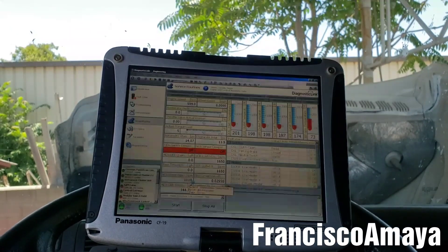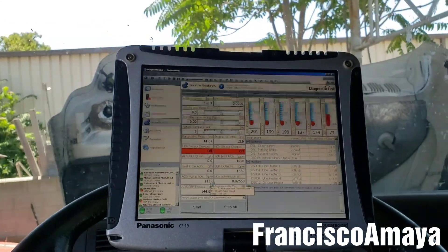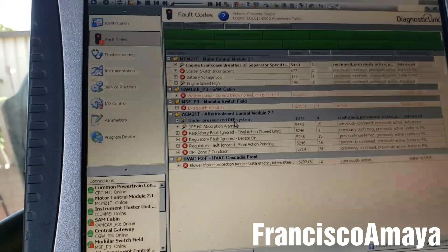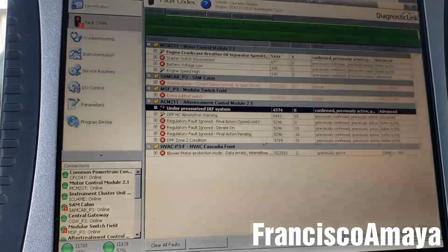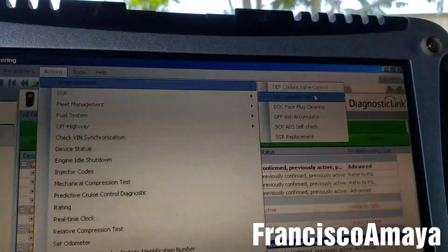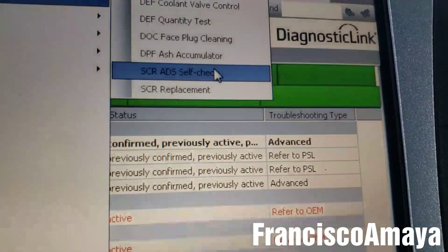Those are the possible solutions for this problem. But once you fix it, you can't just clear the code like that, because if the code is still active — shown in red — it will come back on. It won't go away on its own. To properly fix and clear this, you have to go to Actions, then go to Aftertreatment, and select the SCR ADS cell check.